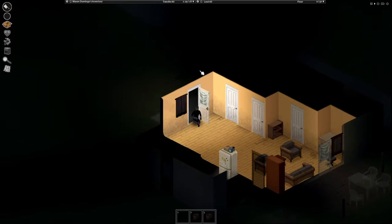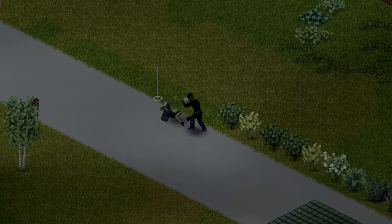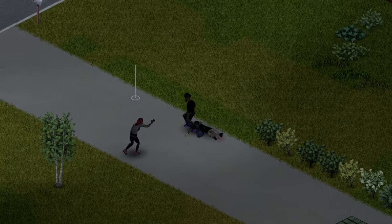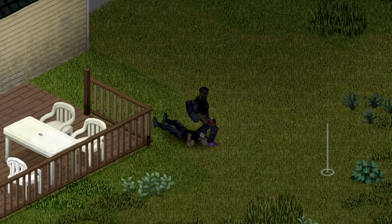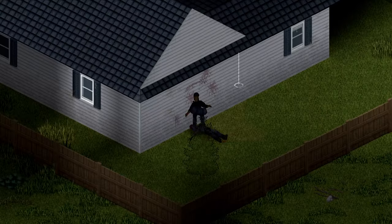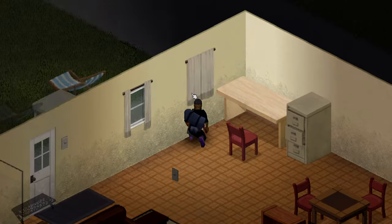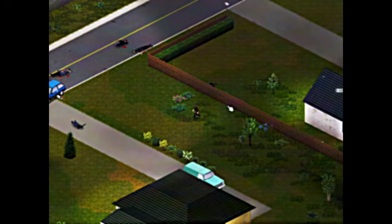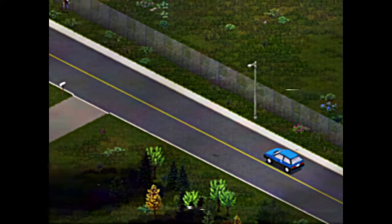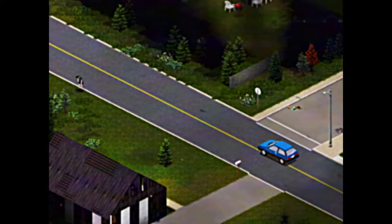My spawn's secure, I begin working on the immediate area. With high strength, a couple at a time should be no problem, but if you pull a couple too many, you can use fences or open windows to thin them out. As you progress, you'll run into cars and new buildings. I like to fashion a spare safe house, but be aware of alarms — if one goes off, sprint or drive your little heart out. The range is deceptively huge, and the amount of dead quickly becomes overwhelming.